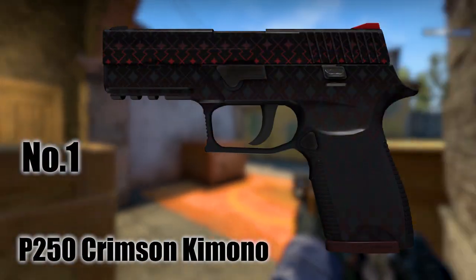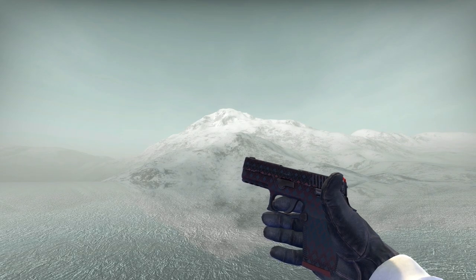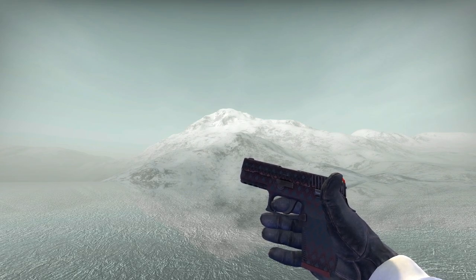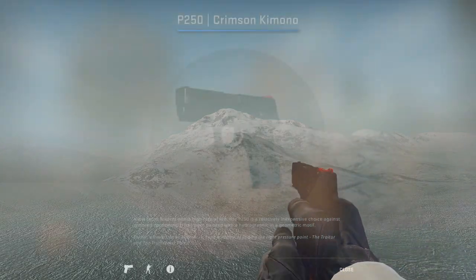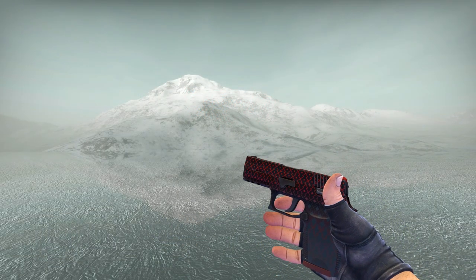Number one, the P250 Crimson Kimono. You might quite legitimately wonder why this skin is called the Crimson Kimono, because it's not terribly crimson here, is it? It looks like it's been left out in the sun for a very, very long time. This is a notable feature of this skin's pattern — if you get a bad one, it'll probably objectively look terrible. But let's pop back into my inventory and have a look at another dull grey kimono. And wait a minute — what's this? It seems like there's a red tide on the march, and what I'm talking about is the crimson part of the texture working its way up the gun as we change patterns. And once we get to the top, I think we're left with a pretty respectable weapon skin.